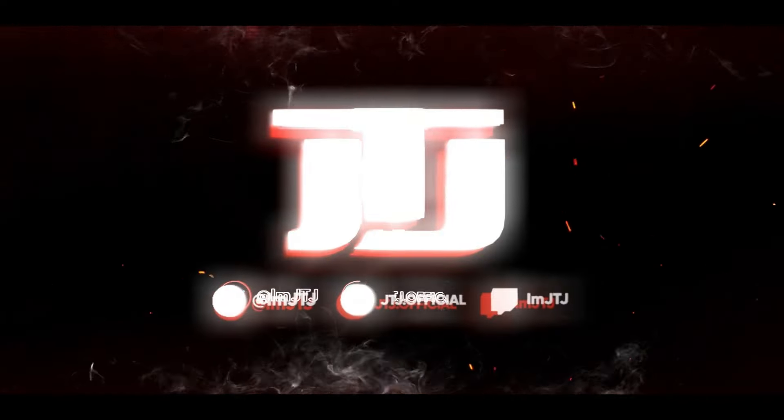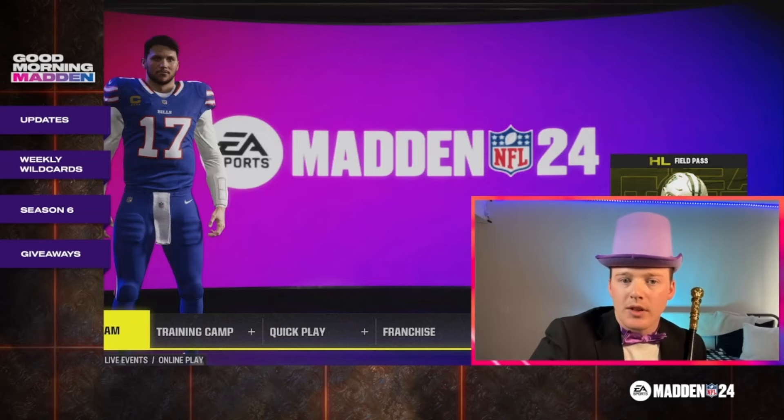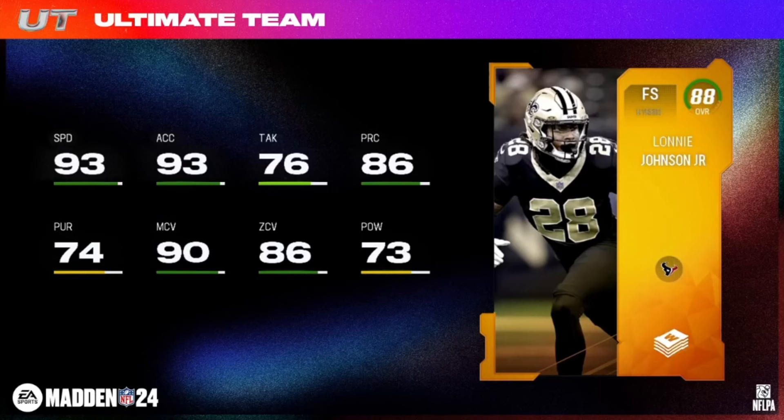Starting off with the 88 overall Low Elites — it's Lonnie Johnson Jr., hybrid free safety. 93 speed, 6'2", 213 pounds. He's your veteran with Saints, Titans, Texans, and Cams chemistries.